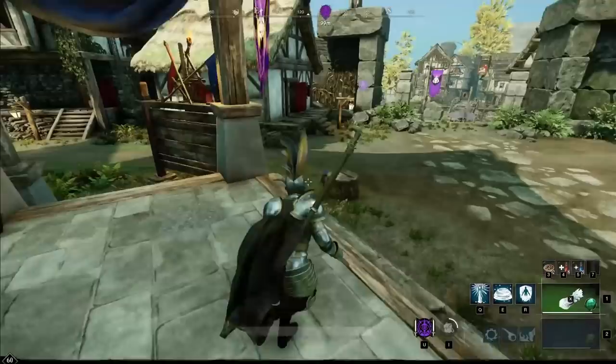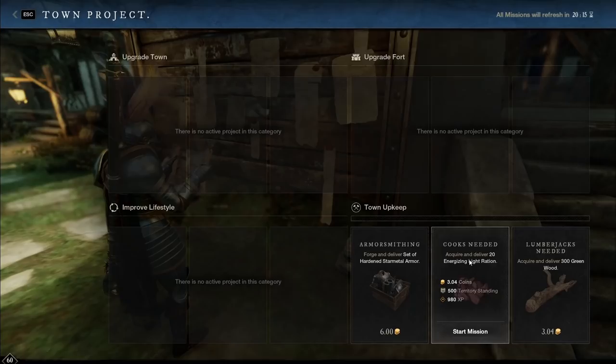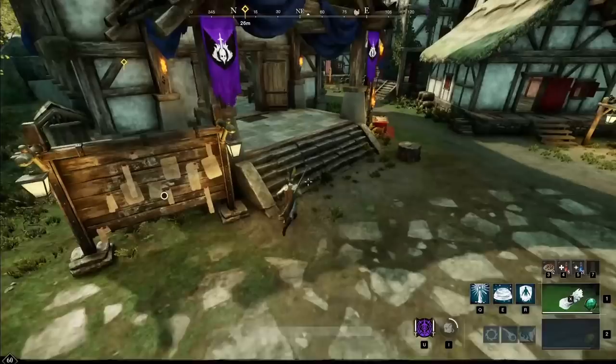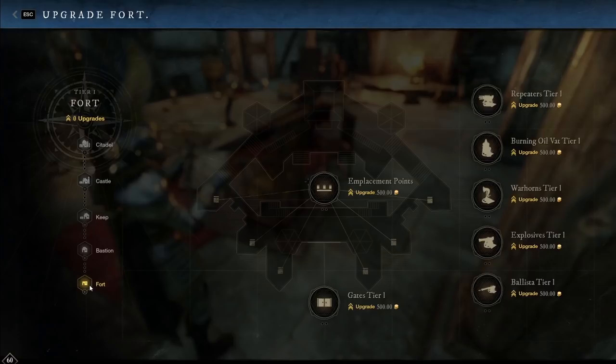We'll go ahead and check the town board. Here's the town board and we can see that there's a town upkeep section — this is basic stuff. That will give you territory standing and upgrading your town functionality. There's an upgrade fort category, and then there's upgrade town and improved lifestyle. When you start these projects, there will be a meter above them up to 3000 points that fills up as people in that territory complete that project.